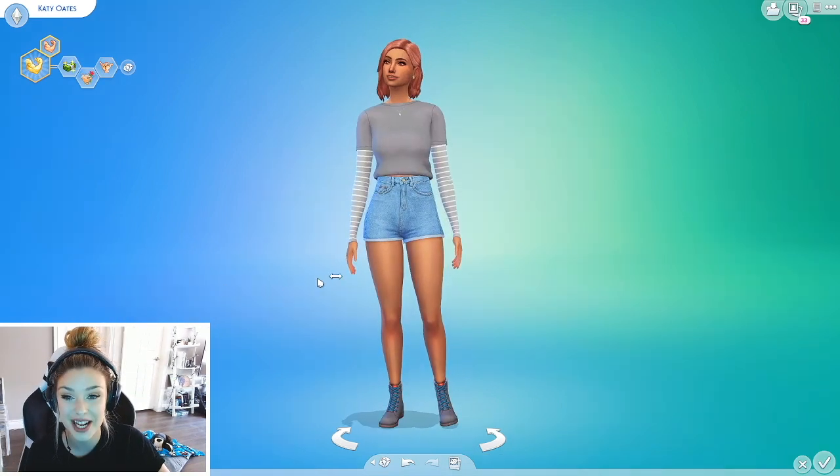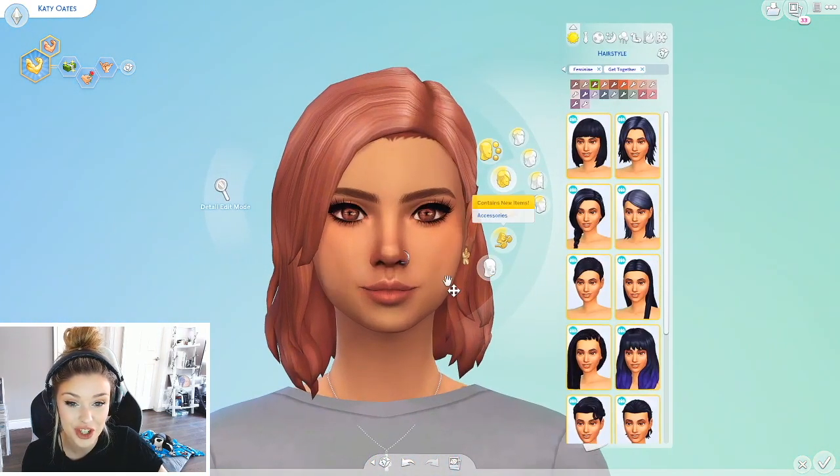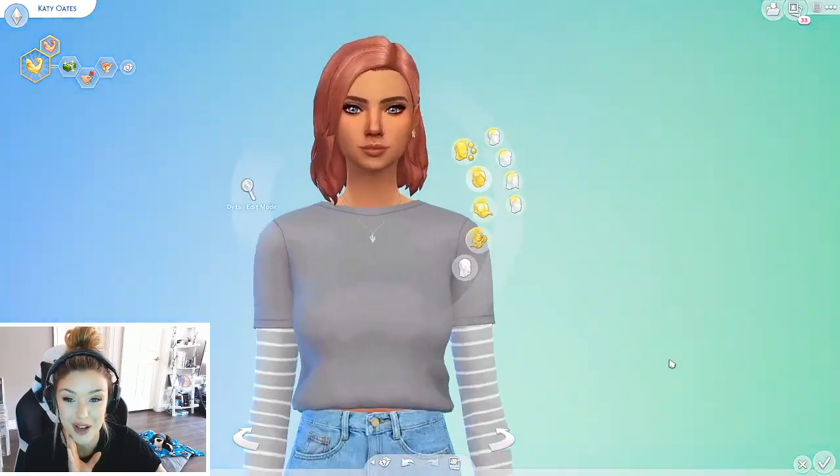We're going to move on. This is Katie Oates. Her eyes are kind of freaking me out the more I'm looking at them, so maybe we should change those real quick. That's a little better. Maybe we can go like that. Her pack was Jungle Adventures, so let's start with the hair.